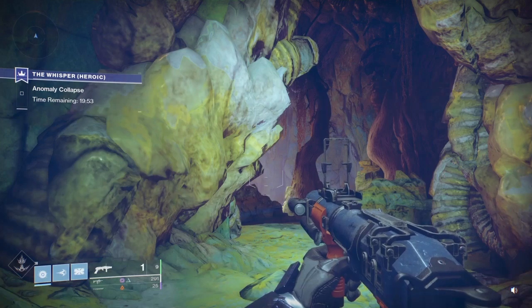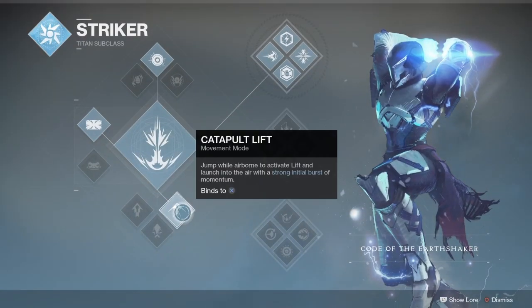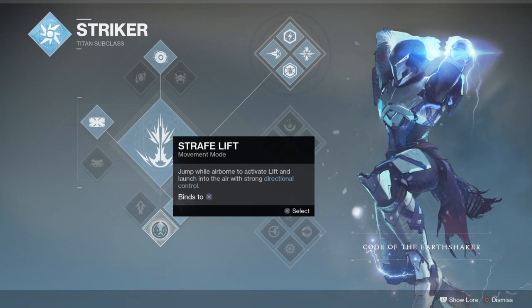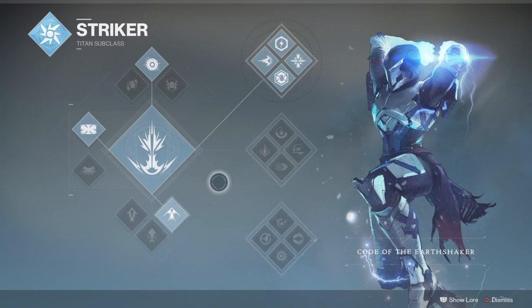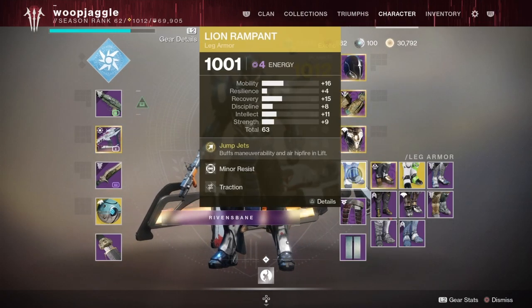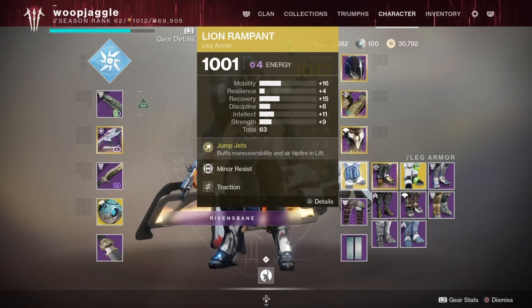We're here in the Whisper jumping puzzle, moving on to the more advanced section. We're going to employ catapult. I didn't mean to cap on catapult or make it sound like it wasn't a good jump — I'm just talking about for a daily driver. Straflift will treat you better for mobility, smoothness, and transitioning. But catapult absolutely crushes straflift in the situation I'm about to show you. Lion rampant is what we're going to be using in combination with catapult, which gives us more jump and the ability to hip fire accurately from the air.